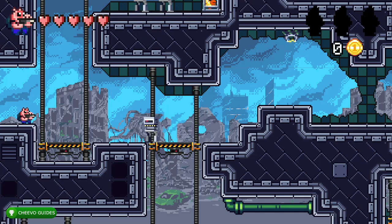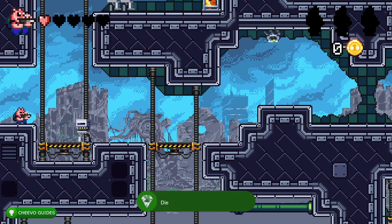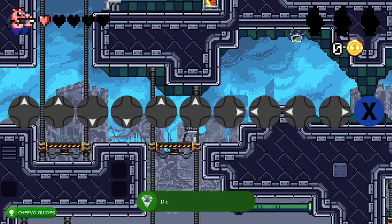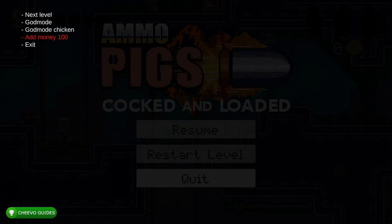After that, press Start and enter the cheat code. The cheat code this time is: Up, Up, Down, Down, Up, Up, Right, Left, Left, Right, X — or if you're playing on PlayStation, that would be Square. That's going to bring up the cheat menu.